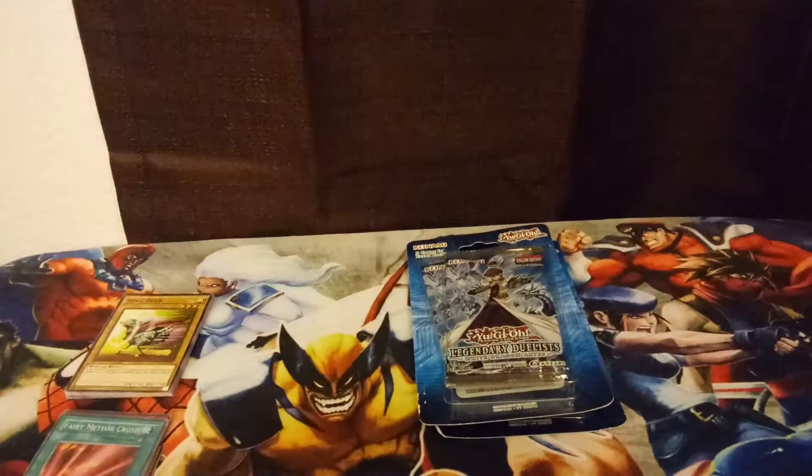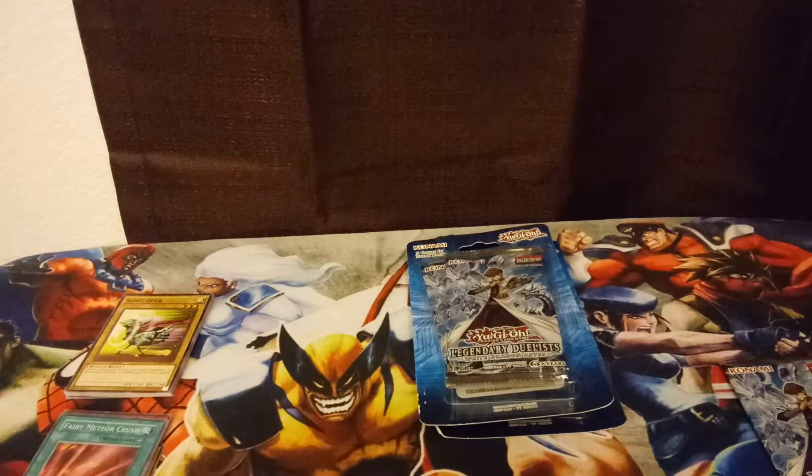Then we'll start cracking open the Legendary Duelists White Dragon Abyss packs. I'm still looking for more Blue Eyes support — I have yet to pull what I think is called Blue Eyes Chaos Dragon, a new ritual monster for Blue Eyes. I also haven't pulled a lot of Cyber Dragon cards. I did pull a couple things in my last opening, including Cyber Pharos, which is a searcher for Power Bond. But I didn't pull the new Cyber Dragon boss monster, Cyber Eternity Dragon — that'd be great to pull. So, first pack.